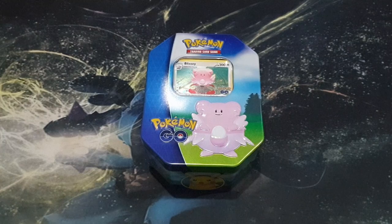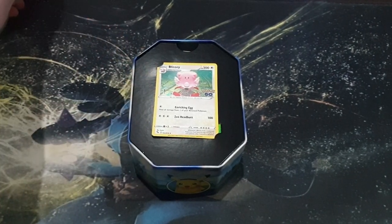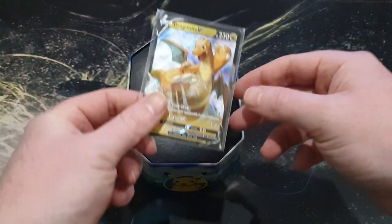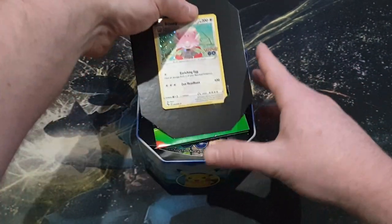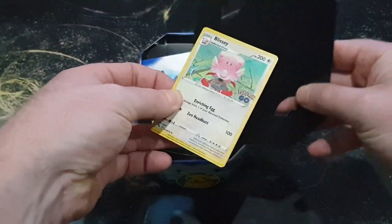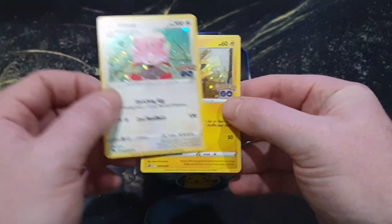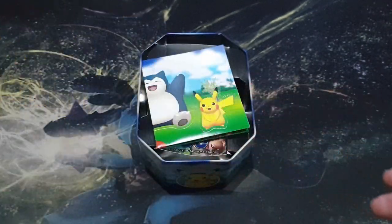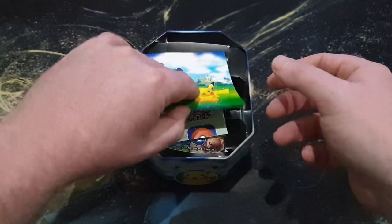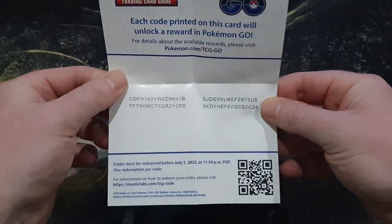We're going to be looking today to see whether these tins are actually worth it. Now in the first tin we did actually land up getting a Dragonite card, so that was the only real hit. All the other cards were just the rares you can find inside the Pokemon Go card packs. We've got the nice little Blissey on the Pokestop like in the game, we've got the same promo Pikachu, the same three stickers we've seen in all the other boxes, and here are the code cards as well.